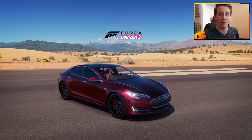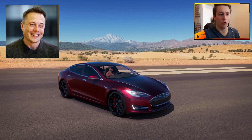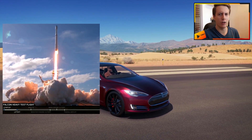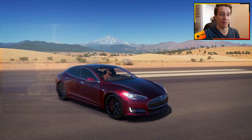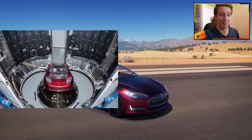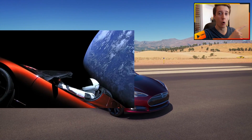Hi guys and welcome to another Forza Horizon 3 video. This time we've got something a little different. As some of you might know, Elon Musk, the Tesla CEO of pretty much SpaceX, recently launched a rocket into space — the Falcon Heavy. That's already cool enough, but the cargo on board was Elon Musk's old cherry red Tesla Roadster. They sent it to space, and that Tesla Roadster is now actually in space and on the way to orbit Mars.